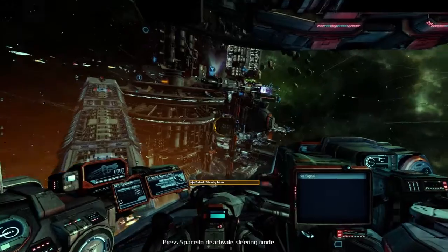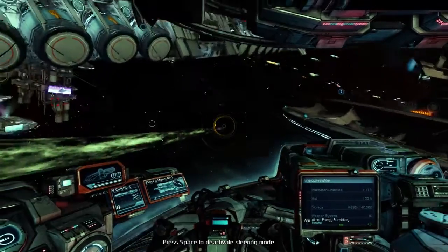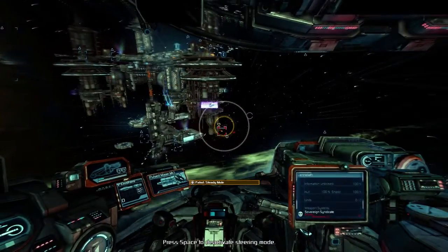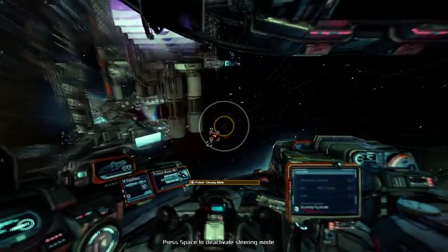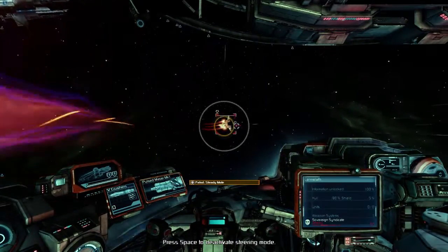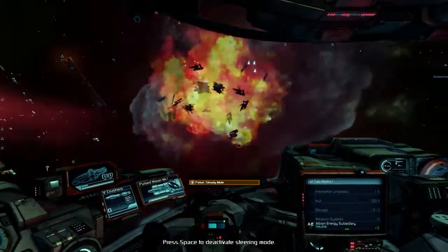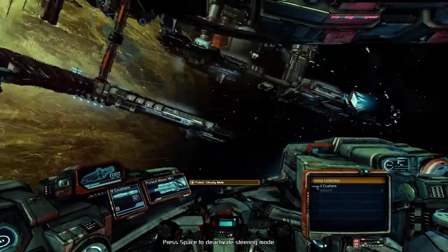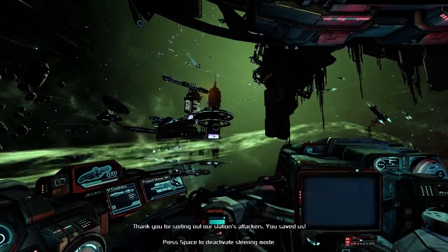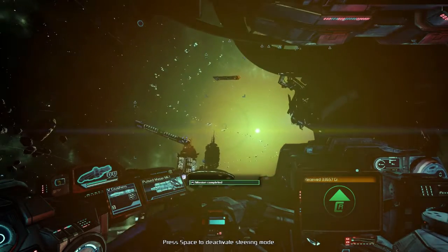I'm not sure where the Sovereign Syndicate's base is — I just haven't seen it or remember where it was. Let's see if there's anything else we can do here. Hoping that our patrol's gonna come to an end soon. We've been going from the Sip-Sol-Rat. Thank you for sorting out our station's attackers — you've saved us. And the mission was complete, so there we go.